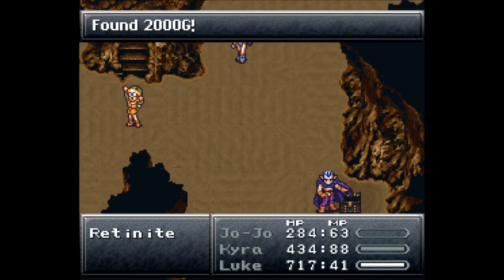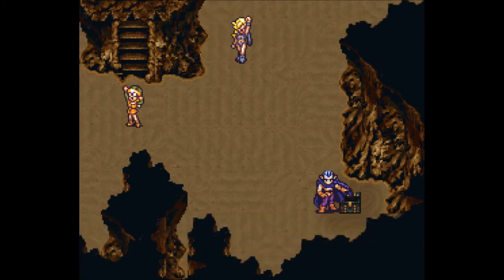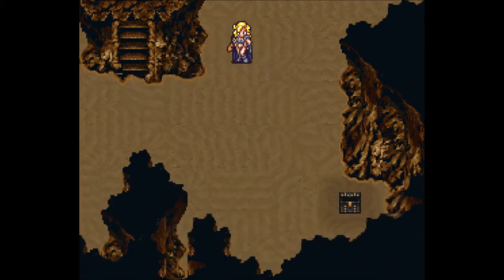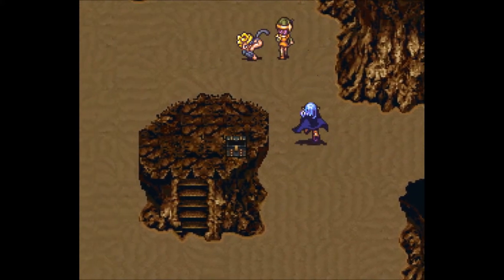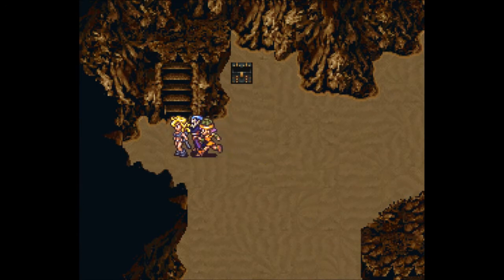You get 2600 experience points and 100 tech points for that fight, and 2000 gold. Level up for Jojo — no techs learned, but we are getting very close. We've neutralized the source of this desert — we should tell Fiona. And so it is back the way we came — I'll meet you at Fiona's villa.